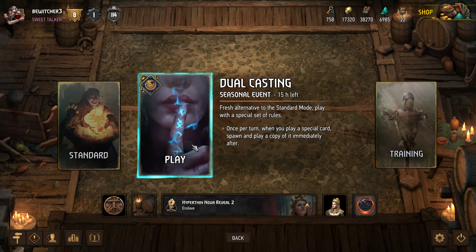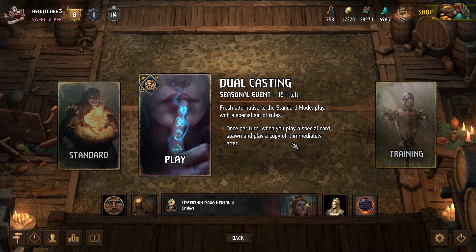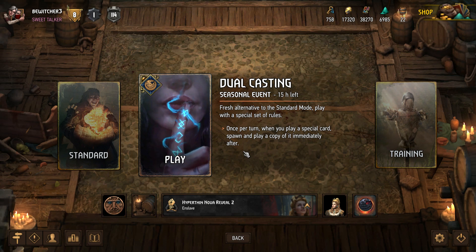Seasonal mode plays with a different set of rules that changes every week. This week we have Dual Casting seasonal — once per turn, when you play a special card, a copy of it is played immediately after. Seasonal events can be very rewarding once you adapt to the rules and build optimal decks tailored toward them. Many players just queue into seasonal with their ranked decks to complete quests, so I'd recommend checking it out.